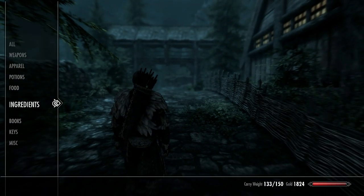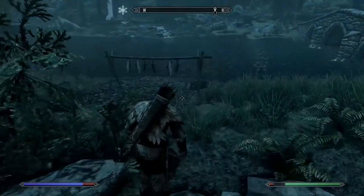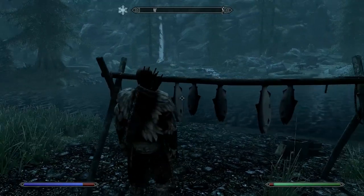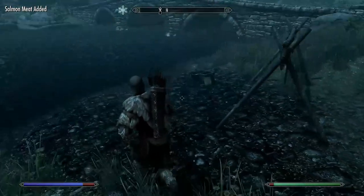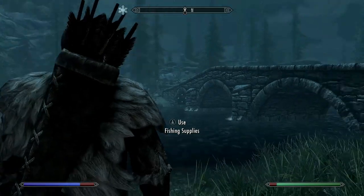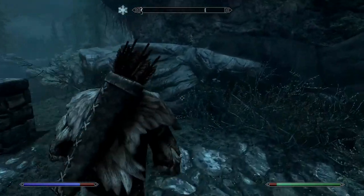I'll just quickly show these are the ingredients we have so far. I went and grabbed the Blue Mountain Flowers so I've not actually picked them up earlier despite mentioning them. On our way out of Riverwood, stop off at the fishing spot here. You can harvest all the Salmon hanging here, and then do a spot of fishing. The fish we want to catch is the River Betty — another ingredient we need. You only need one of these at this stage, but getting more later on will be required, so every time you can, make sure that you do some fishing.